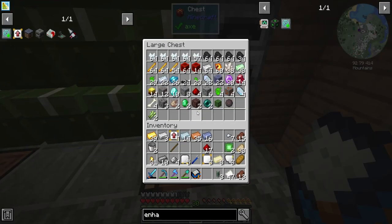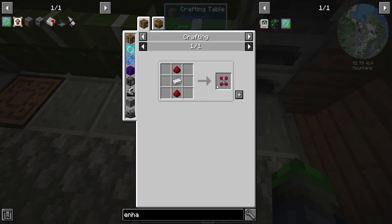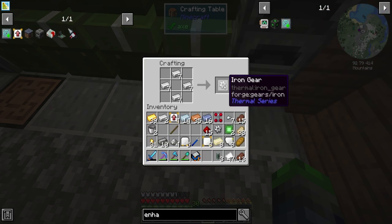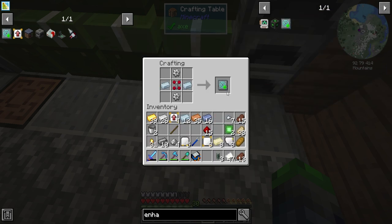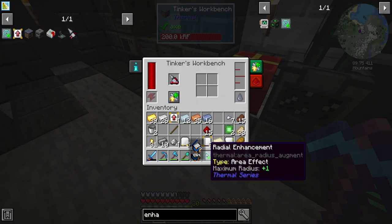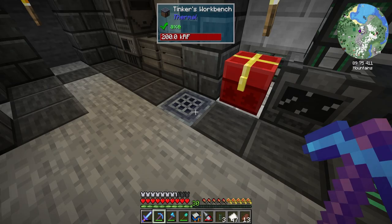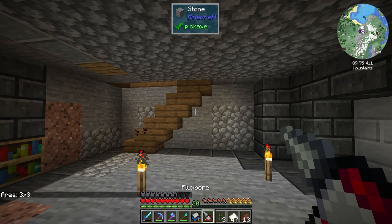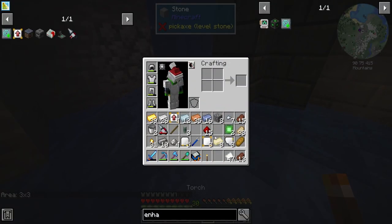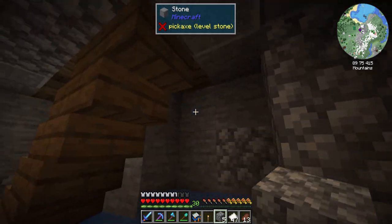We do need quite a bit more iron, which is good, we got a bunch. There we go - radial enhancement! Let's go ahead and throw this on it now. Press V to change mode - area three by three. Oh guys, this is it, this is what I wanted! Oh this feels amazing, I'm so excited!